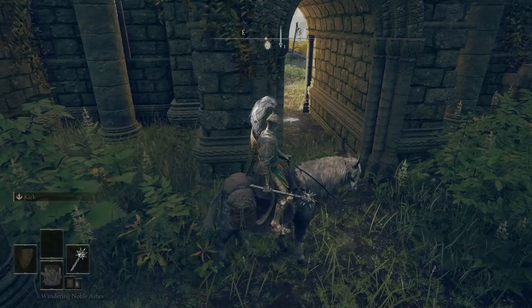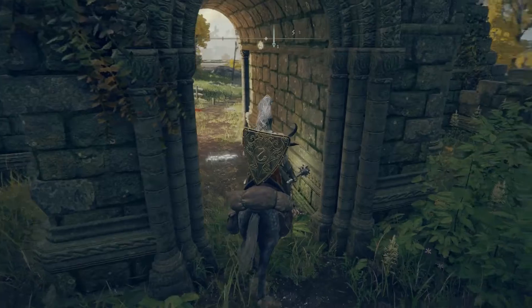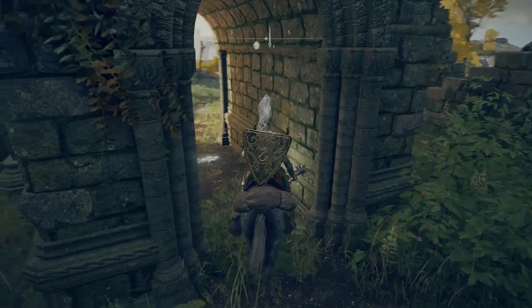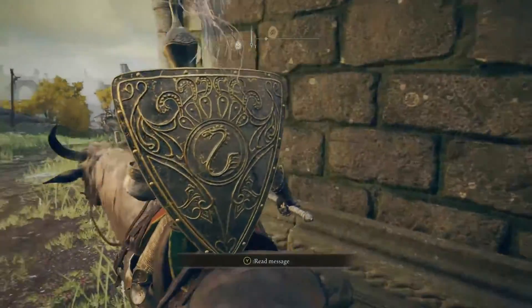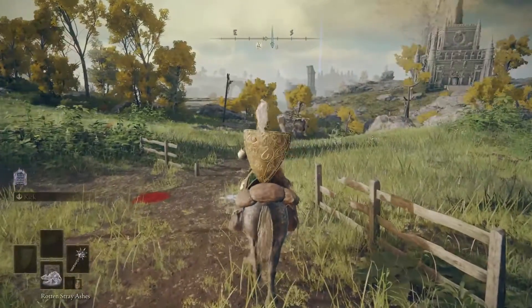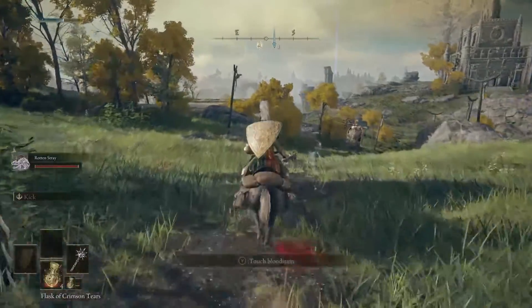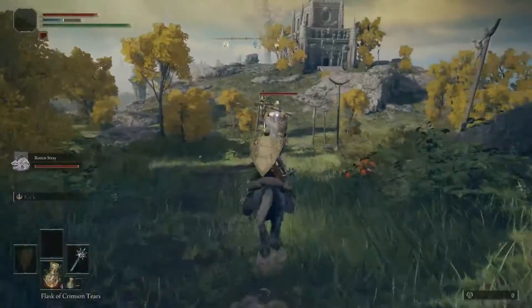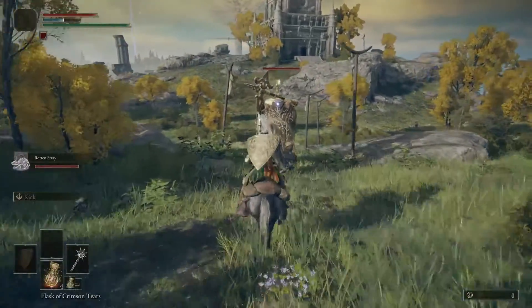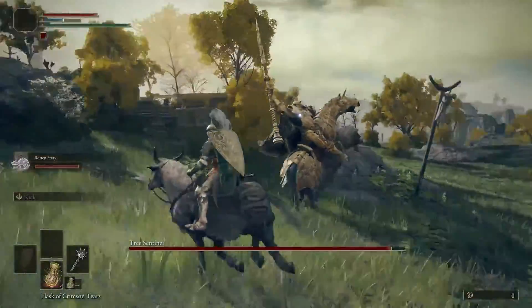You'll find this can work on a lot of bosses, particularly if you're not in a confined arena. You can attack, get the damage ticking down, then get yourself somewhere safe. I'm just waiting for the Tree Sentinel to walk up to the church and turn around so I can get that first good hit in. Summon the Rotten Stray, make sure we've got the Morning Star equipped, ride up, smack him, and then ride off.